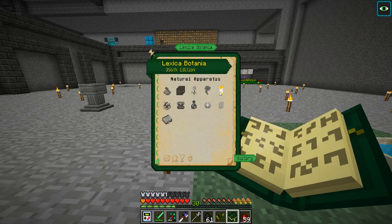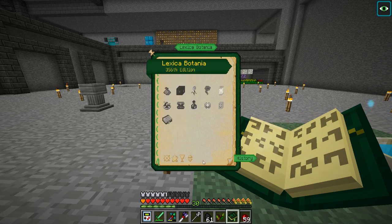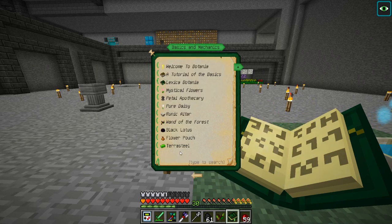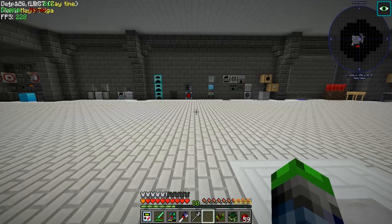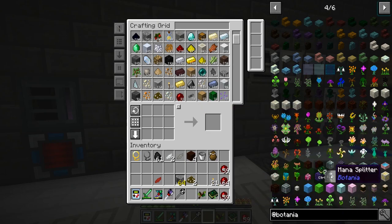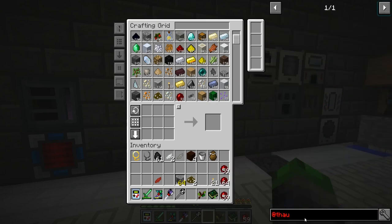There's so much stuff to do in this, it is so cool. Ender bobbles, portal - we're not at the portal yet, I don't want to even think about that. Tiny potato... Terra steel. What I had originally is that the mana pool - you used to throw into another mana pool and it would basically upgrade the mana pool, kind of like a second tier. Obviously we don't do that anymore. Is there Thaumcraft in this? Let's have a look - no Thaumcraft, okay.